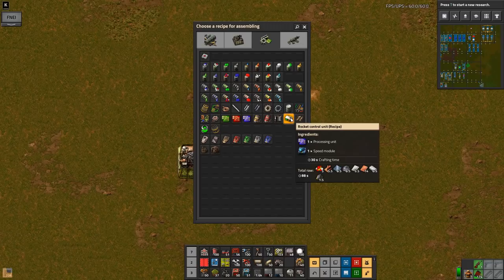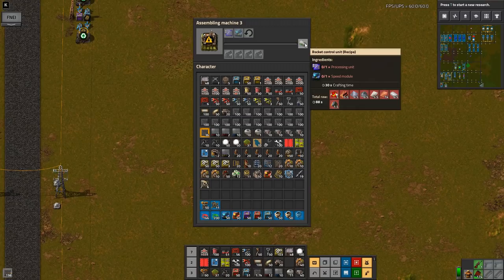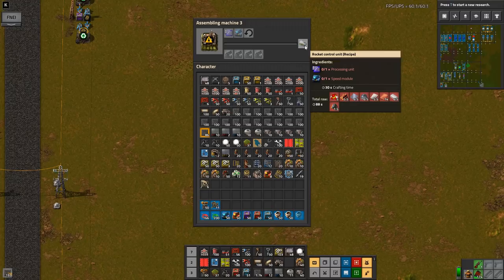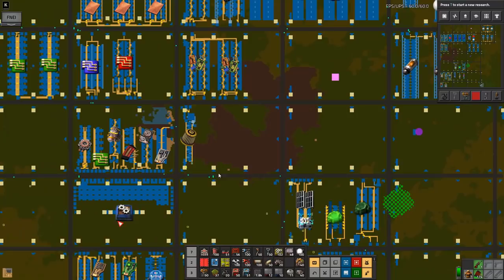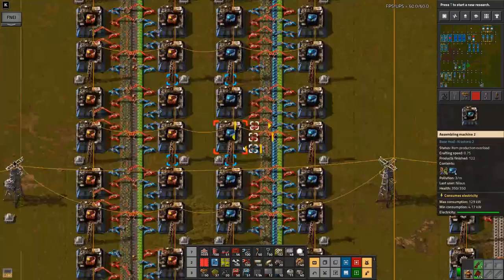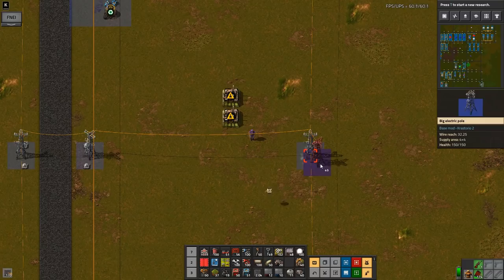Blue sockets and speed modules. We do have speed modules made. We have to remember that this one requires two speed module builders, and we have the speed module builder here. I alternated this based on requests from you, the viewers, and we're going to go to balancing because we might as well do it right the first time.